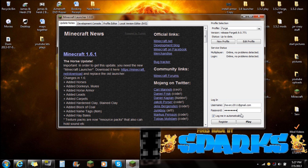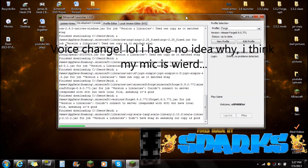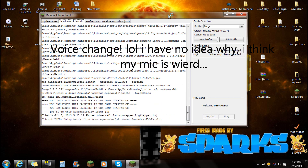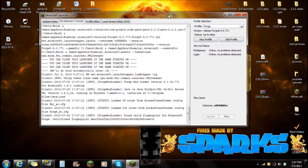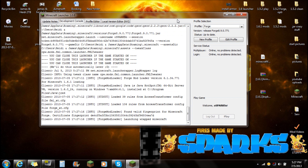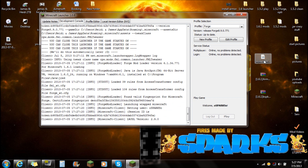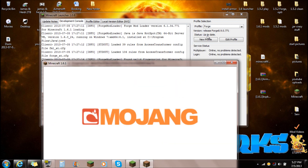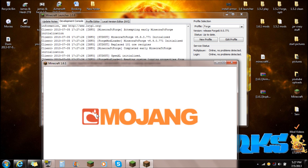Once you guys have the username and password in, log in automatically and push play. The reason why I'm pushing play and starting the game is because it's actually going to create the mods folder for you — it's going to create all the necessary files you need. It's a lot easier to do this. After you install Forge with the Minecraft Forge installer, make sure you go to edit profile and make sure you're using the version Forge — that's all you have to do there.